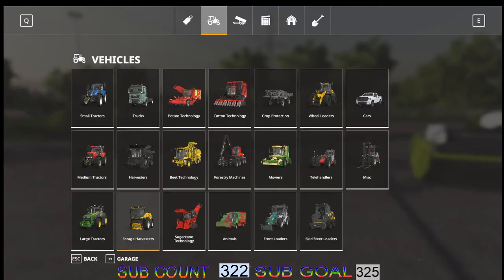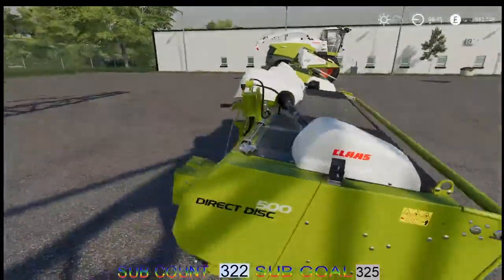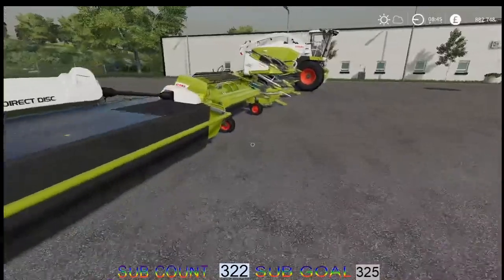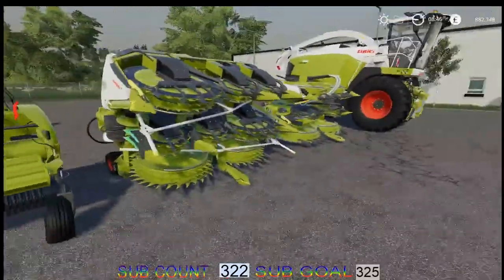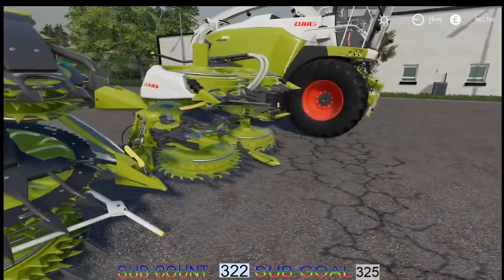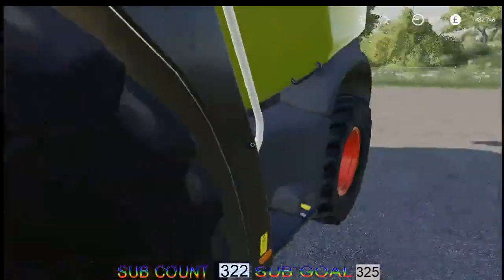Let's have a look outside. Here is the direct disc — looks nice. The Pickup 300, the Orbis 900, and the smaller Orbis. We will jump on board.